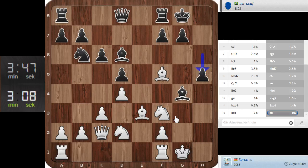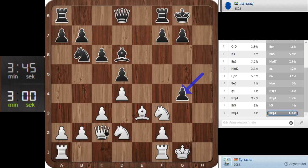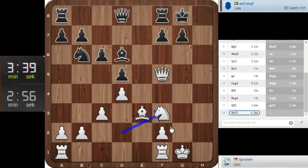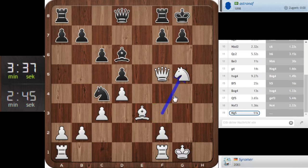I could take and play queen f5, queen h4 — he doesn't have... okay, take and queen f5. What am I doing here? I get the piece back. I wanted to play knight g5 of course — but it's not bad.